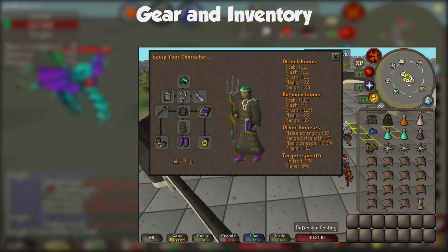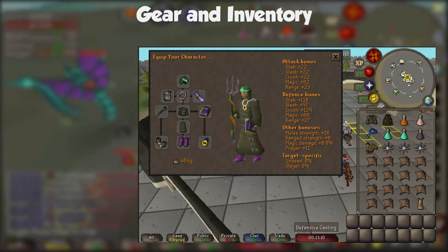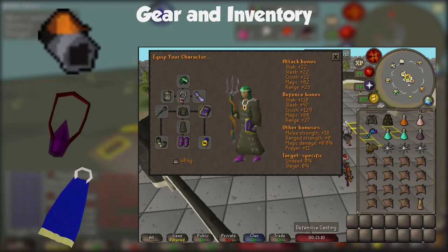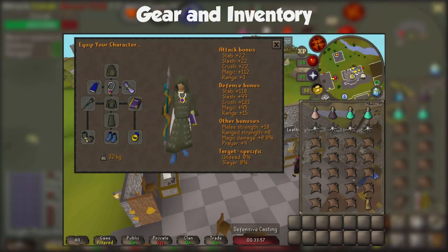With this setup we are trying to minimize the number of switches to focus more on the mechanics of the boss. If you want to add more switches for better DPS, prioritize the Tormented Bracelet, the Occult Necklace, and God Cape or Imbued God Cape in that order. The reason we're using Karil's over God D'hide is that we want the better defensive bonuses while learning, since we're probably going to take hits we're not supposed to.